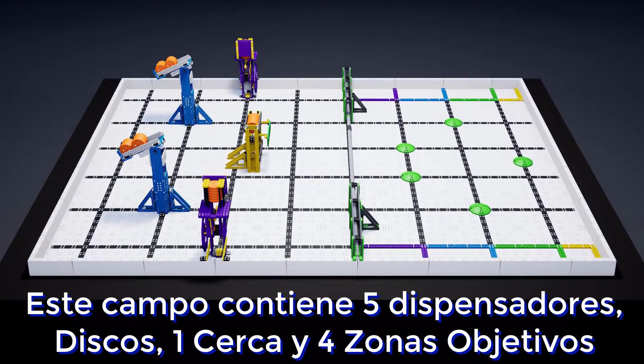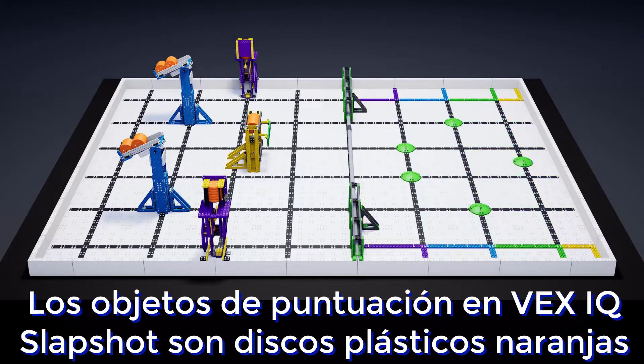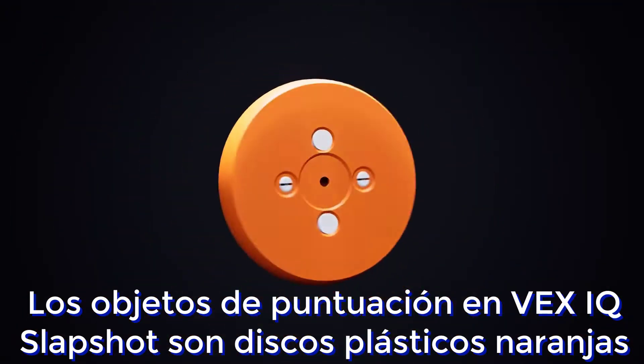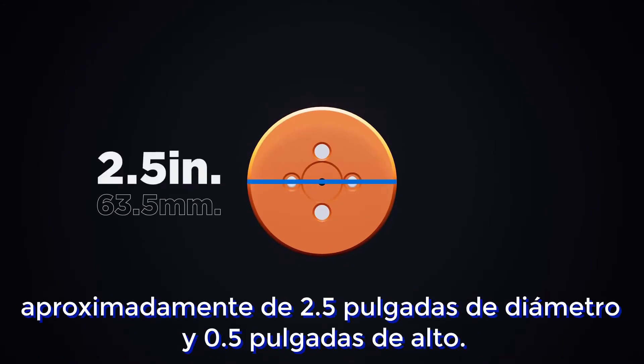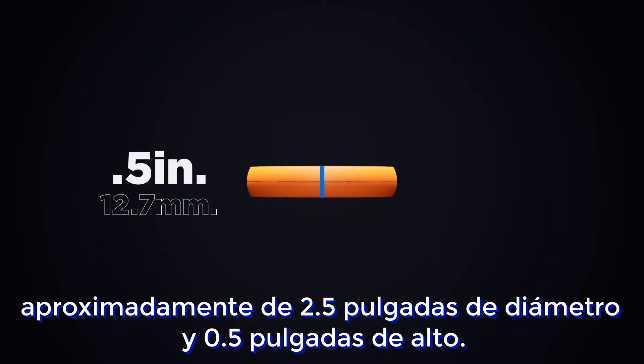This field contains five dispensers, 45 discs, one fence, and four goal zones. The scoring objects in VIQC Slapshot are orange plastic discs approximately 2.5 inches in diameter and 0.5 inches tall.